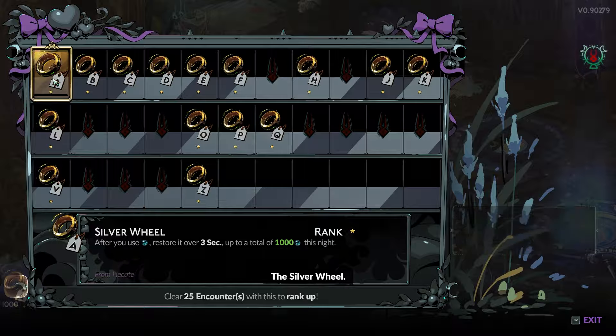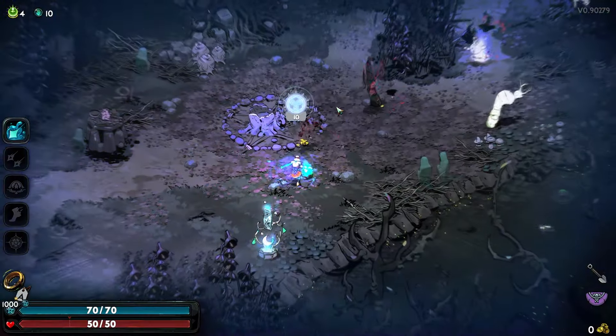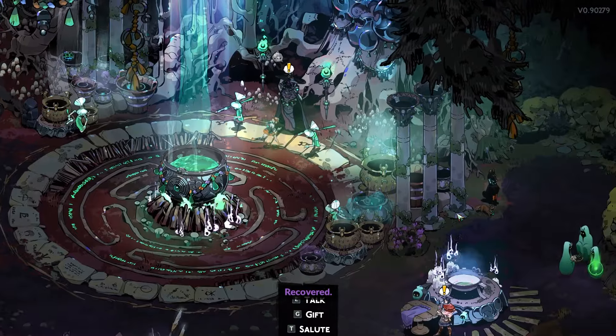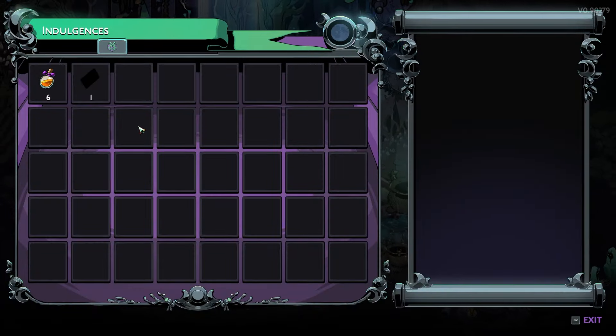One of the best keepsakes is the Silver Wheel. It allows you to regenerate magic, which gives you the opportunity to use more Omega attacks in each run. You can get the Silver Wheel from Hecate, who is above the Cauldron.